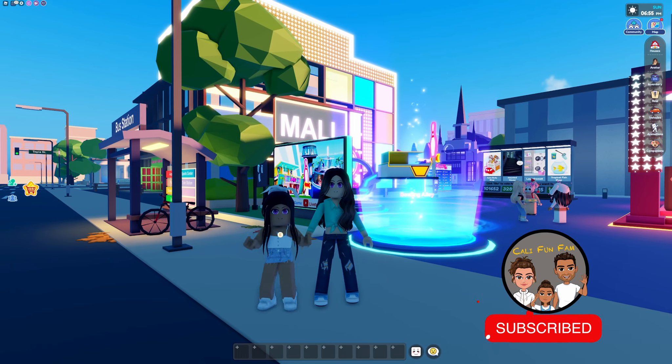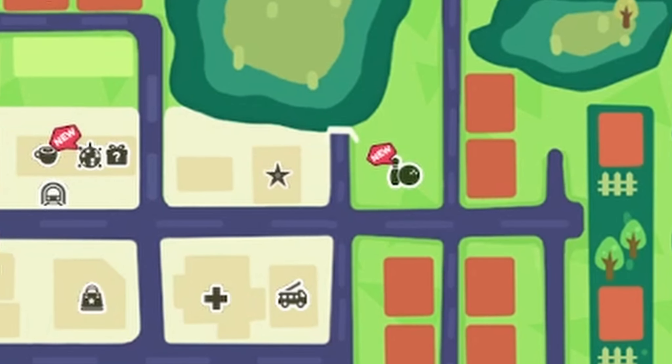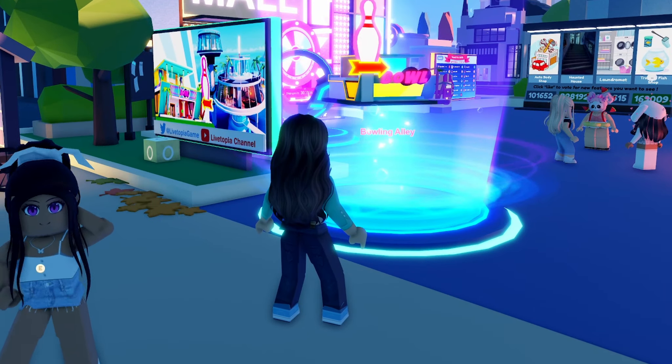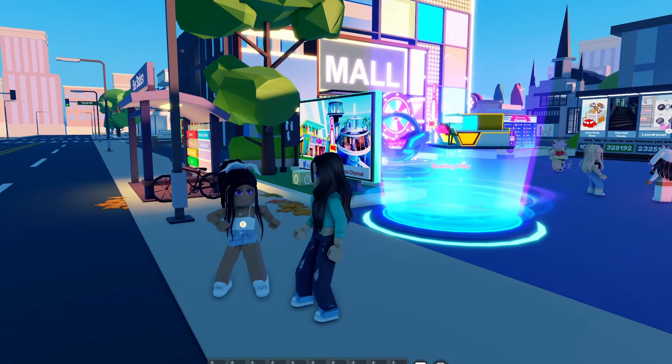So the bowling alley is going to be located over here. If you go to the map, you'll see that it's located over here next to Celebrity Hall. And there's two ways you can get over there right now — you can either go to this teleporter right here behind me or you can take a car.